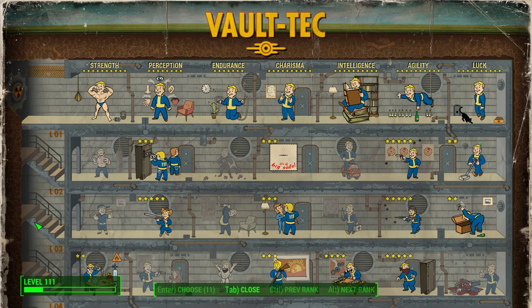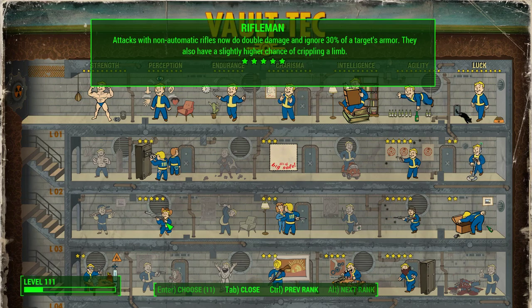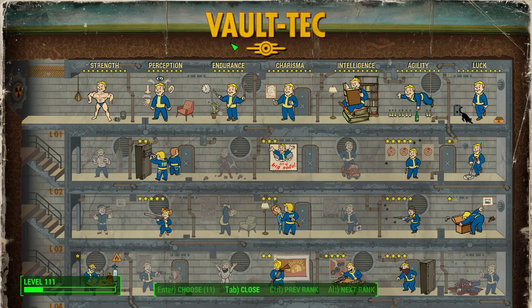We've got shotguns in the close range, we've got assault rifles, combat rifles, laser rifles, plasma rifles in the mid-range, and we've got sniper rifles for the long range, so we've covered a whole lot of ground with one weapon class. And if we look at the perk at cap, not only does it do double damage, it ignores 30% of the target's armor, and we get a slightly higher chance of crippling a limb.